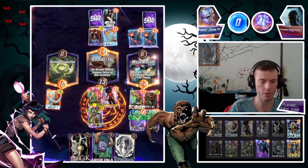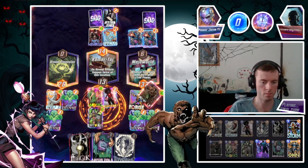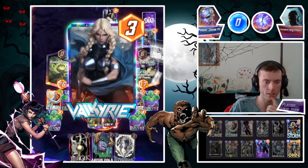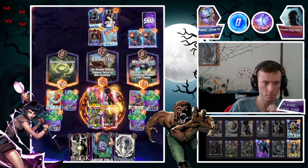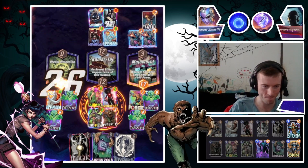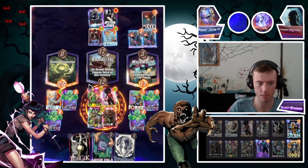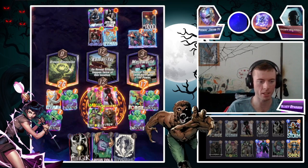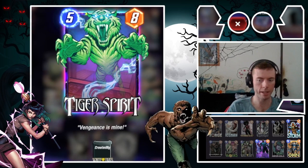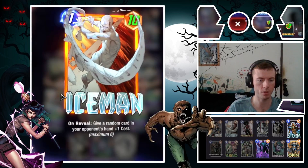Oh beautiful, go Tigers! And there goes Werewolf again. Shang-Chi cuts us off here — oh there's Valkyrie. Look at that guy go. Even with Werewolf cut down to its extreme small, we still won with the White Tigers. Absolutely beautiful, that's fantastic. Wonderful. Let's move on to our next battle.